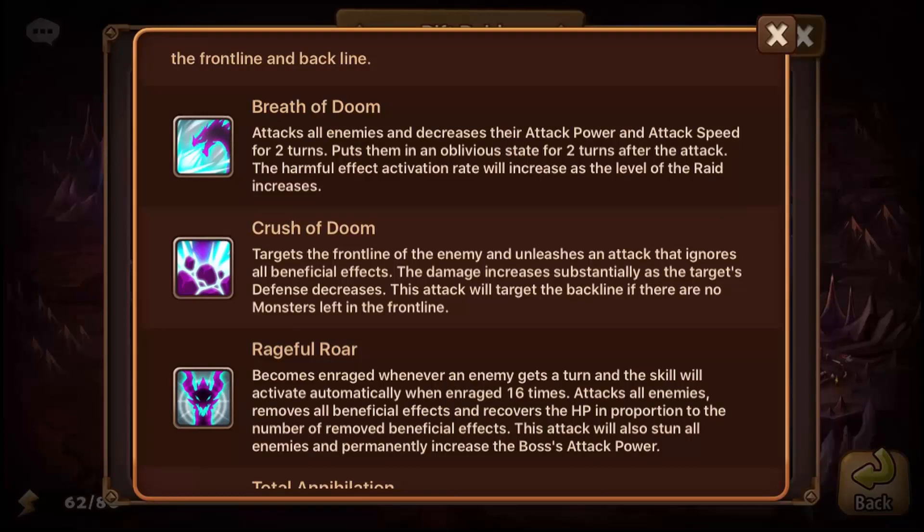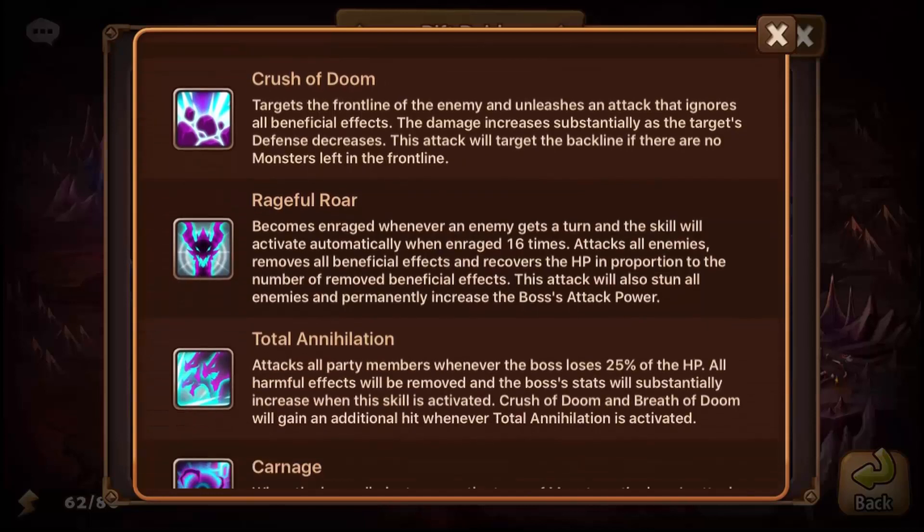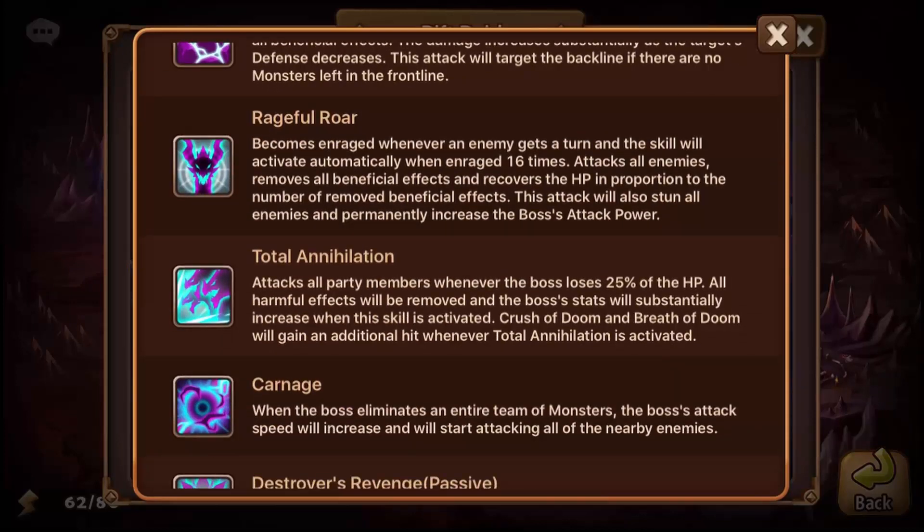The boss has a passive skill that deals more damage the more turns you get between his attacks. He puts on a lot of debuffs, which is why you want to bring cleanse monsters. Cleanse might actually be better than immunity here. Monsters like Konamaya, Lisa, or even Mav that can remove one harmful effect are very useful — generally any monster that cleanses rather than just providing immunity.